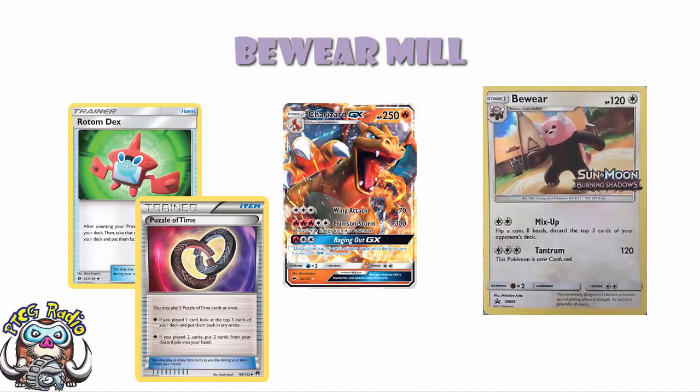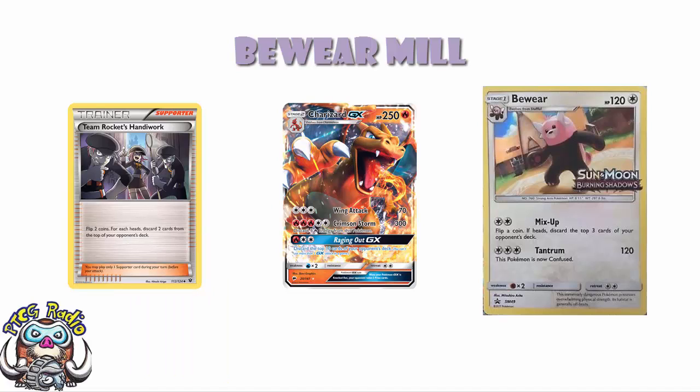This really is the deck: you discard three cards a turn with Bewear, throw in a few more from Team Rocket's Handiwork, and then discard ten cards from your opponent's deck using Charizard GX. In theory you're either going to win by depleting all of your opponent's cards, or you discard enough that your opponent can't set up and then you just sit there hitting 120, taking cheeky prizes with Bewear. You can always go back to milling if you have to. That, ladies and gentlemen, is how you win with Bewear — a combination of Bewear, Team Rocket's Handiwork, and Charizard GX until your opponent either has no cards or can't execute their primary strategy.